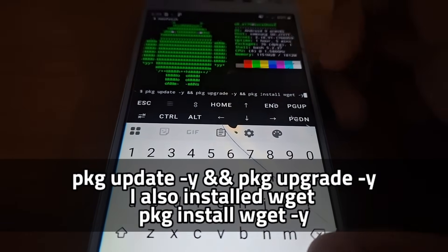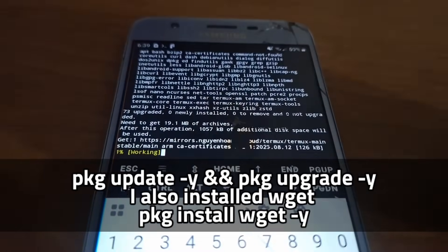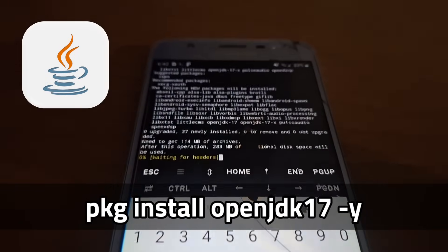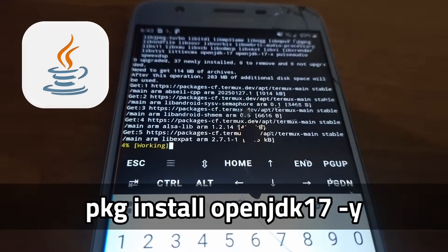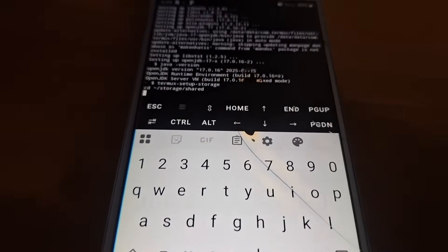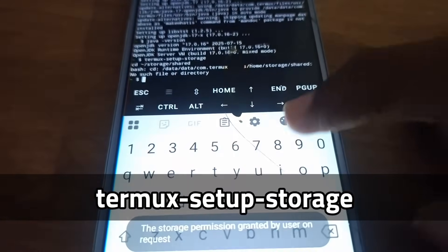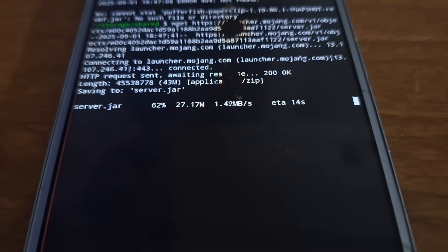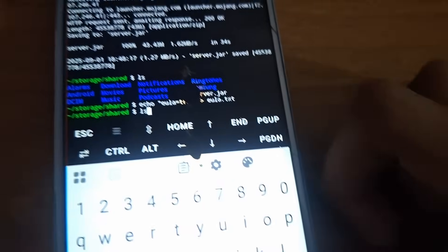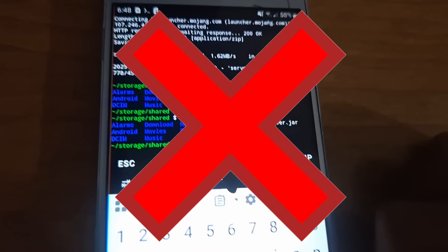The first thing I did was update the repository programs by typing the update command. Next, I installed OpenJDK 17, which is Java 17. We need this because we're hosting a Minecraft Java Edition server. Then I ran Termux setup storage, which allows Termux to use the rest of the phone's storage. Then I downloaded the server.jar file from Mojang, and echoed 'eula=true' into a file called eula.txt. The server will not start without an accepted EULA.